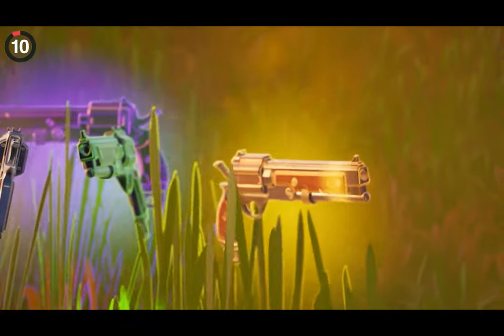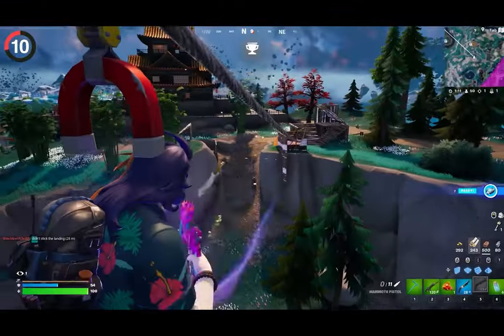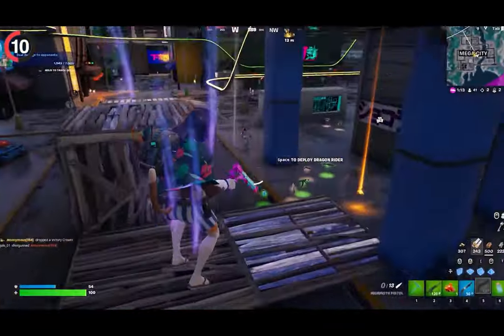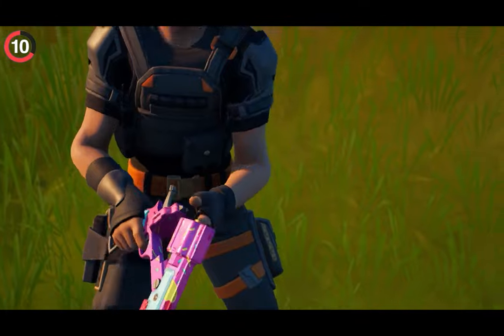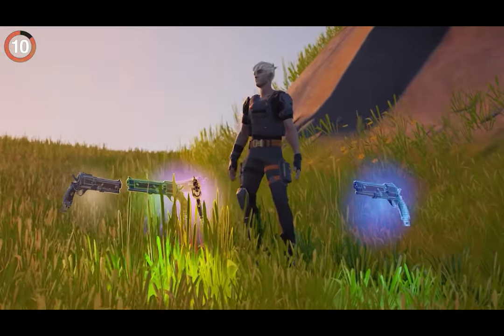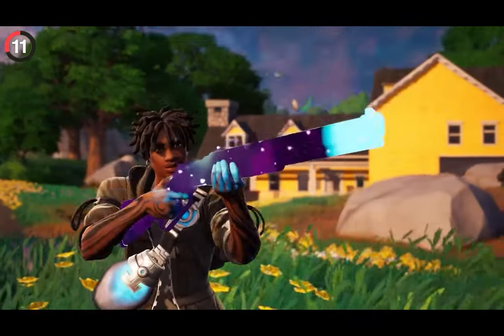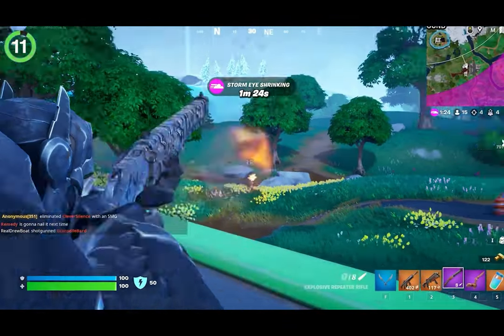No one expected the mammoth pistol to vanish in Season 4. Fortnite only added it last month and it was insanely fun — a cross between the hand cannon and the flint-knock. They nerfed it near the end of the season and the response was pretty mixed, but clearly Fortnite didn't want to touch it anymore so they got rid of it instead. The same fate hit the Explosive Repeater, which was also loved by fans despite being overpowered.